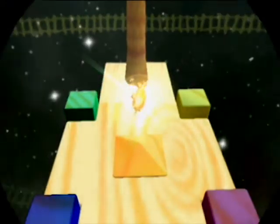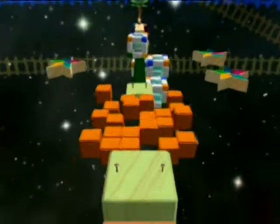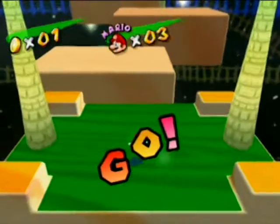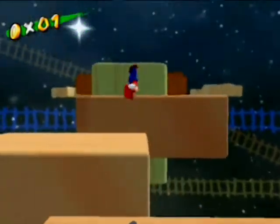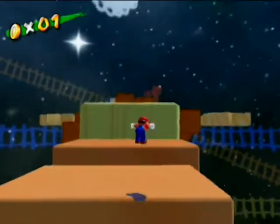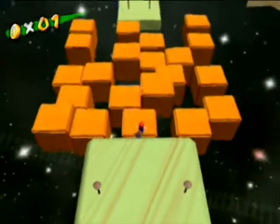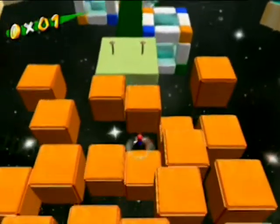Shadow Mario comes and takes your FLUDD, because he sucks like that. So you have to do this level FLUDDless. And you're in some kind of weird space area — we're in Mario Galaxy! No, we're not. And then you get this really weird version of the Mario theme song. If there's one thing I love about this game, it's the music.